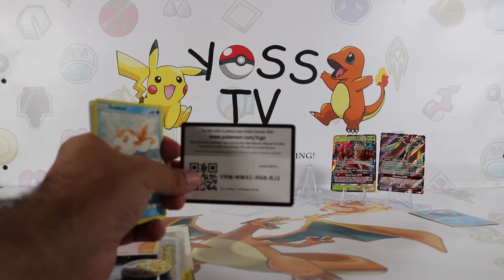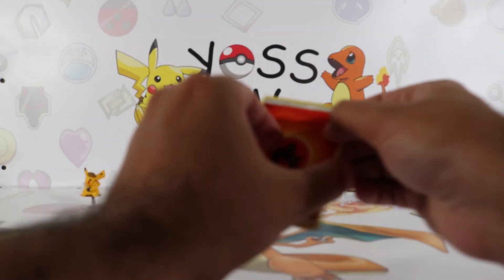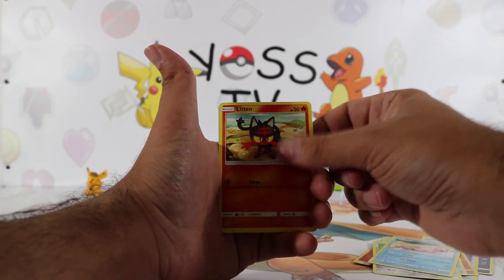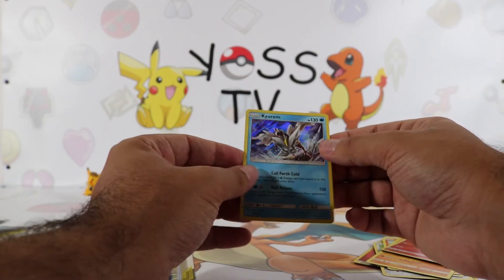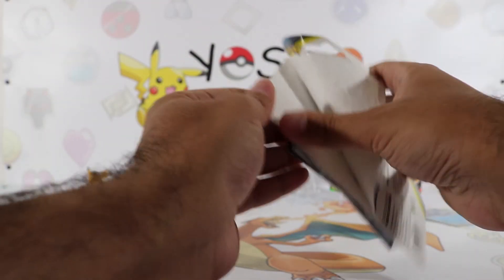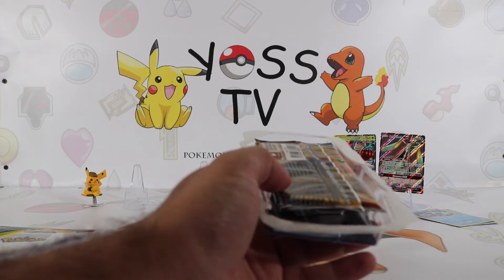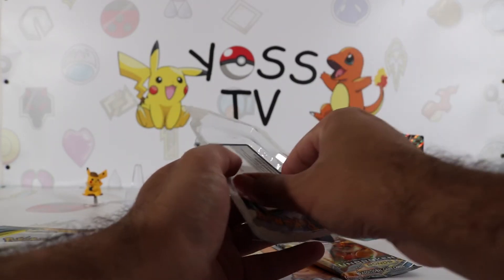Here you go guys, code card — hopefully you get something good, ladies and gentlemen. Let's hope to pull a Hyper Rare or Ultra Rare. I don't ask anymore for the Reshiram and Charizard — maybe he will come like that, you know, I might jinx it. Hitmontop, Goldeen, Alolan Diglett, Slowpoke chilling, Litten, Sandygast, Drampa. We got a Quagsire Holographic Rare. I'm really happy for these openings — haven't pulled this many cool cards in a minute. Hopefully the luck just continues, ladies and gentlemen. And we got a Reshiram and Charizard pack right here — hopefully we pull something insane.